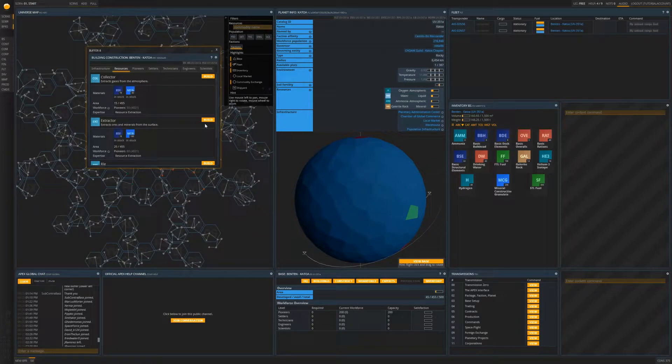It is here that you can see the extractor and the collector. Depending on your choice of planet, you will want to either pick the extractor if your planet has a mineral like gallerite on it, or a collector if your planet has ammonia gas in the atmosphere. Take time now to look at what the resource composition of your planet is. For this example we will use the extractor.